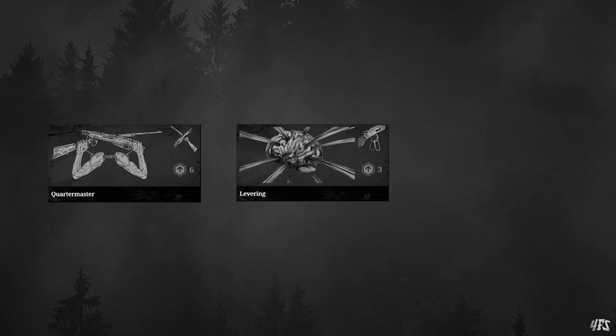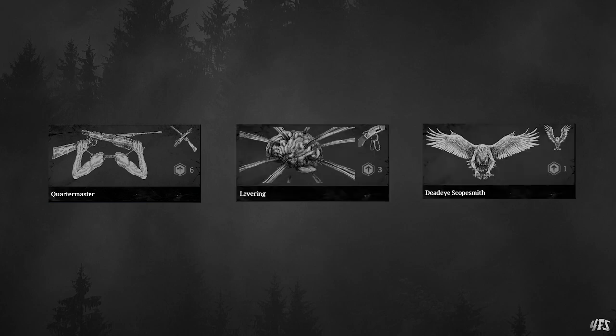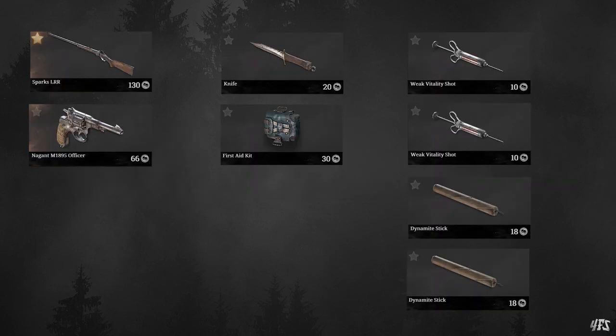So let's say you get out successfully and then you have a few trait points to spend — this is where we can make the loadout even more efficient. Take Quartermaster, Levering, and Deadeye Scopesmith. For a bargain 10 trait points, you can turn this loadout into an absolute powerhouse. Remove the Officer and add a Winfield Vandal Deadeye for only $45. It's cheaper and far stronger as a secondary because it's basically a primary. It allows you to follow up a Sparks hit at greater range with better damage, and more easily land that shot thanks to the scope. It also allows you to duel players at midrange once you've expended your Sparks shot without having to reload. And then you have Levering — that can rival the best CQC weapons if you get pushed and aim at centre mass. You now have a very versatile loadout for as low as $281.